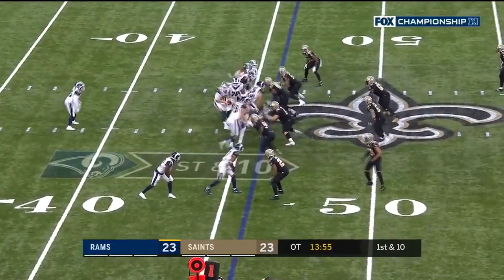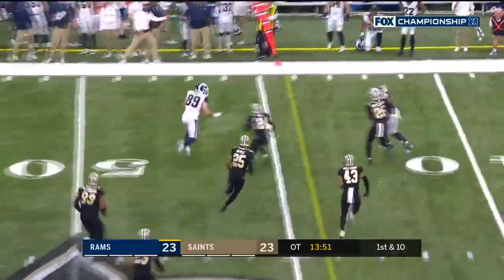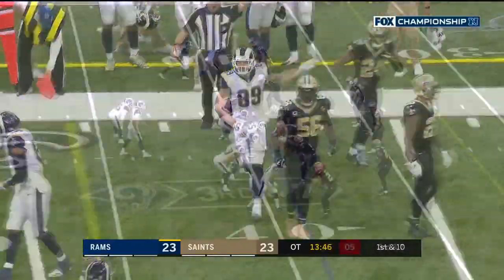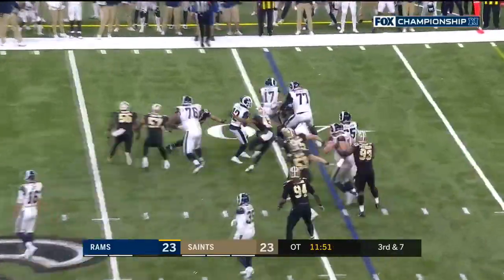Starting field position of the game. Goff under pressure — pass is caught by Higbee. Tyler Higbee with a first down, brought down by Vaughn Bell. He simply cannot take a sack — safe throw — Cooks drops it.